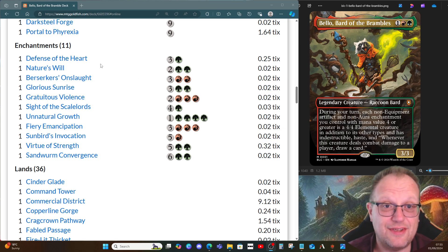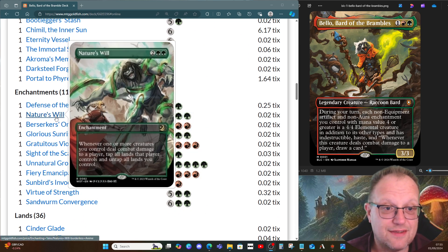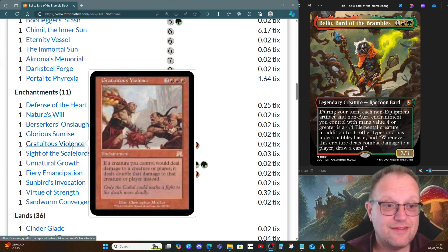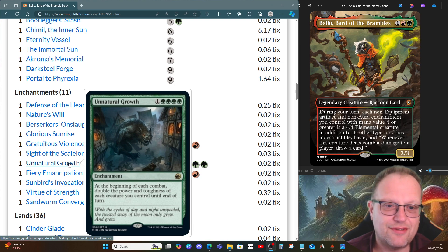We have some four-drop enchantments too. Defense of the Heart — we probably won't have many creatures at the beginning until Bello turns up, so we can use this to find good ones; first pick would be Dockside if there are lots of artifacts in play, then probably Roxana or the Worm to start ramping. Nature's Will lets us untap all our lands and tap all their lands. Berserkers' Onslaught gives all our attacking things double strike — combined with trample from Nylea that's a very nice attacking force. Glorious Sunrise also adds +1/+1 and trample if needed. Gratuitous Violence — if it deals combat damage to a creature it deals double that damage; it's not symmetrical, purely our creatures.